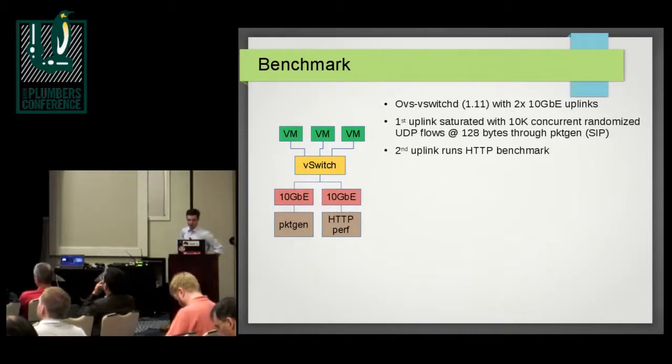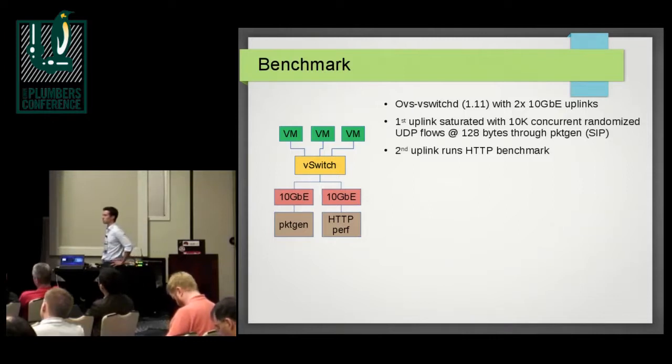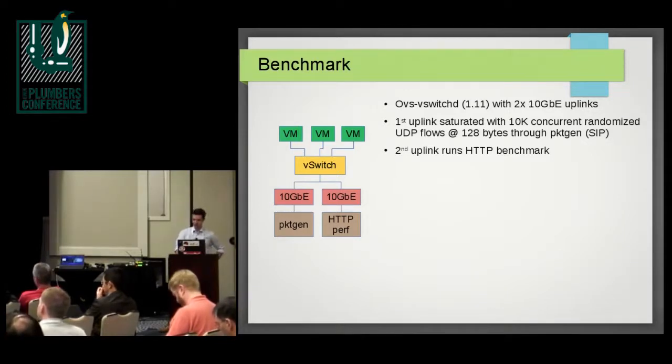The second uplink runs an HTTP benchmark. We did not want to run a single netperf use case because that would mean only one flow cache miss, and after that miss has been served, you would only ever hit the fast path — essentially not using the flow table anymore.